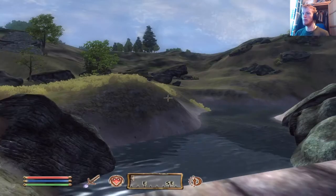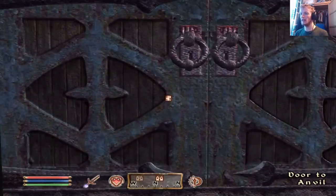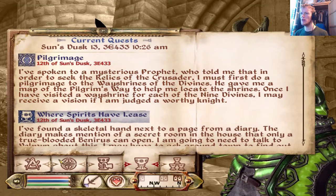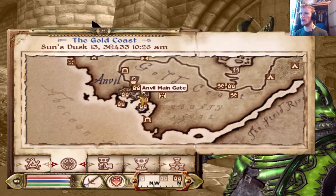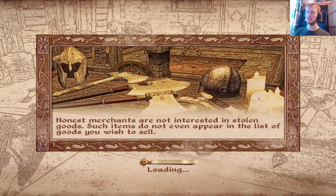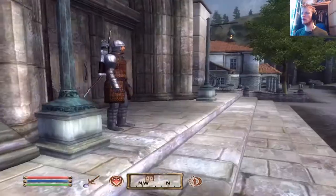Hello again everyone and welcome back to Oblivion. We're back here at Anvil and we haven't checked out the docks yet have we? I don't actually think we have. So let's go and check out the docks at Anvil and see what glorious things we can find. Maybe another pirate ship full of people who will just attack us for no reason — apart from the fact that we are literally intruding on their pirate ship.